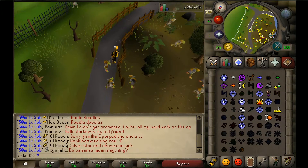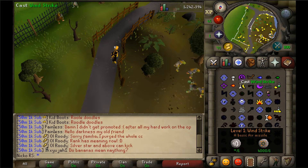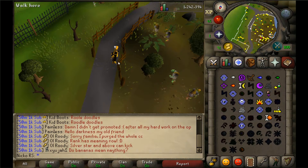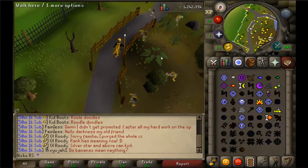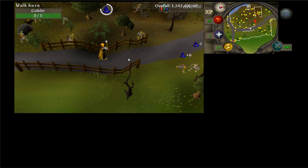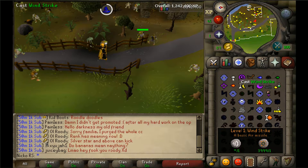From level 1 to 3 magic you're going to be casting Wind Strike. You'll cast this 32 times — 32 times if you splash. You can splash this if you have armor on or just whatever you want. Even if you do actually hit the casts, it will not level up your hit points before you get to level 3, so you're completely fine.